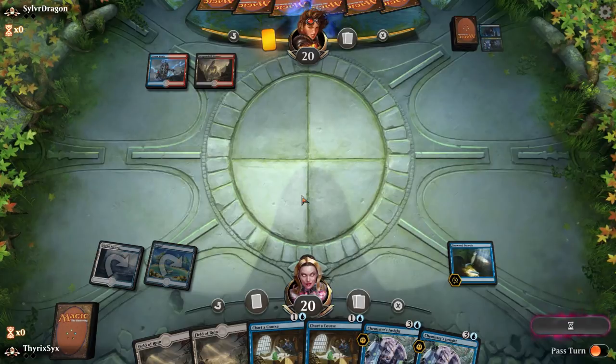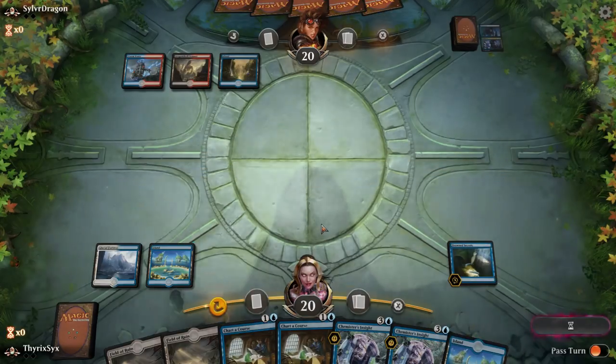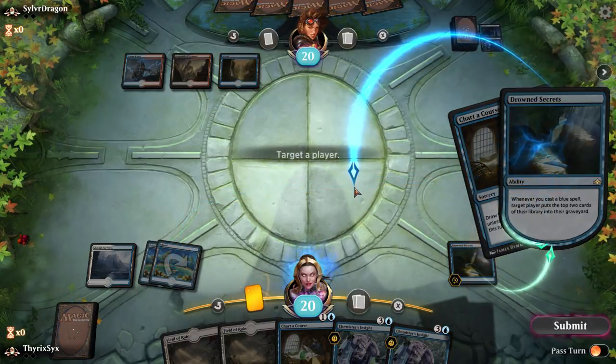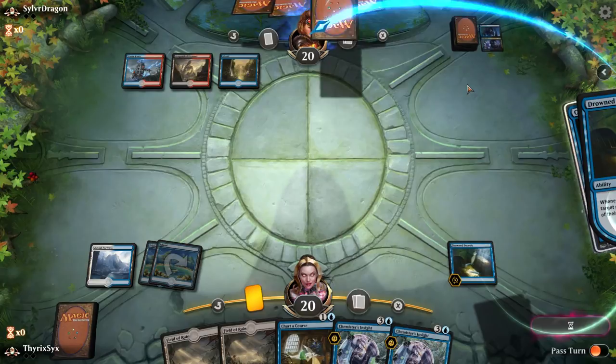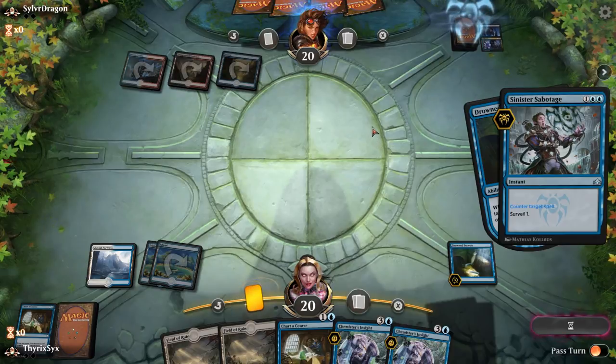We need to not die to Nicol Bolas. Ral might be in here — he might be playing the Drake version with Enigma and Crackling, or could be playing the Phoenix version. So I'm going to Charter Course — because this is a sorcery, if this is the Phoenix version this is going to be bad because I'm potentially helping my opponent. Let's hope this is normal Grixis control. You sabotaged me, I can't believe you've done this. That's fine, you still get milled. See where their surveil goes — keep their surveil on top. They got milled — another Saboteur.